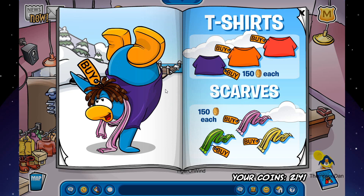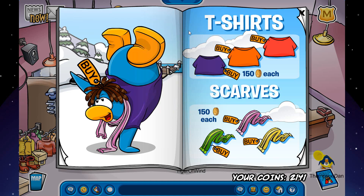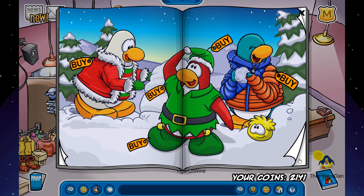The next secret is right over here by the dock behind the penguin — you click on it and you can buy the Pink Sneakers for 250 coins. The last secret is right here on the dash where it says T-Shirts — you click right on the dash and you can buy the Gold Wristwatch for 175 coins. A gold watch!